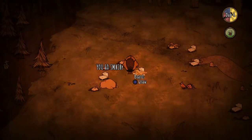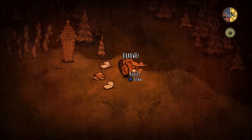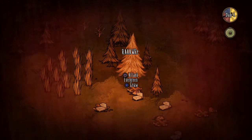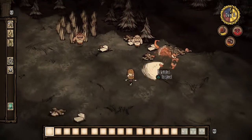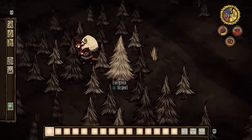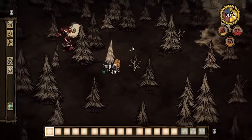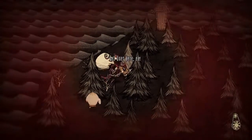I'm about to die on purpose to show you what happens if you die in beaver form. This last guy will kill me — and I'm dead. This is the downfall: when you wake up, look at that — really bad health, really bad hunger, really bad sanity. So you're insane. And to show how bad my health is, that guy with the sack kills me in one hit.